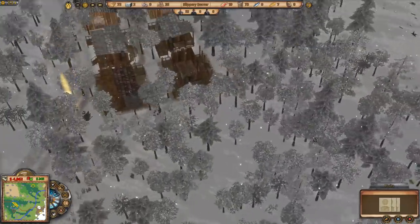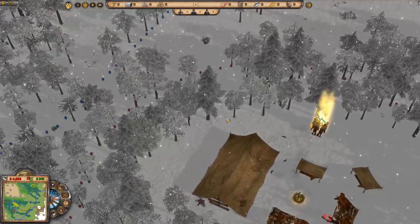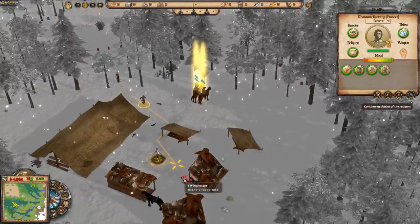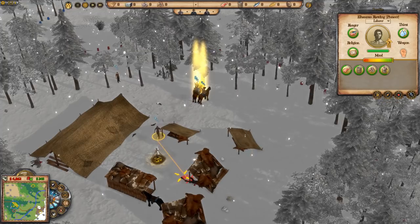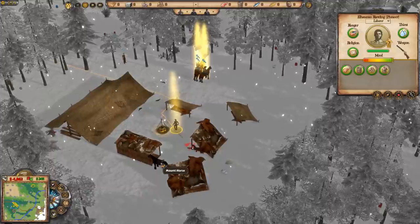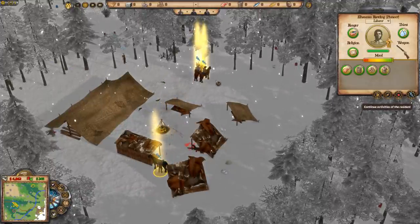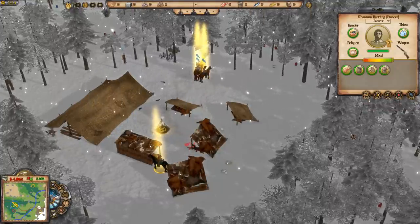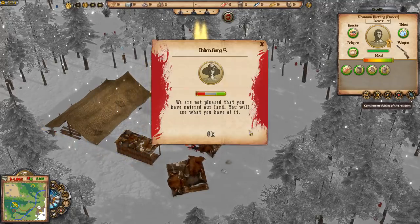Here they come — come on, you pair of slackers, come over here double quick. Pick up that Winchester, and you can nick his horse as well! Mount up and join the posse. That's the way.